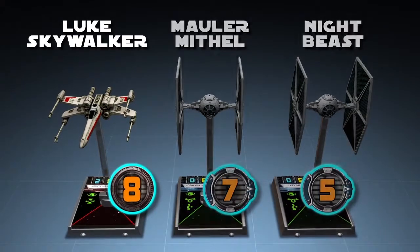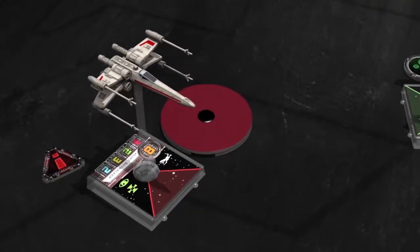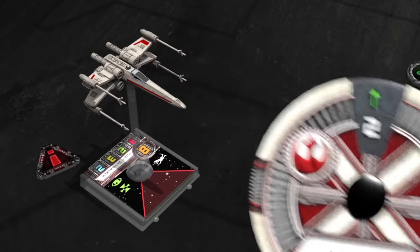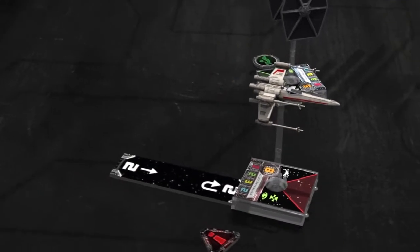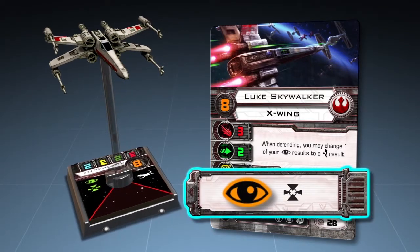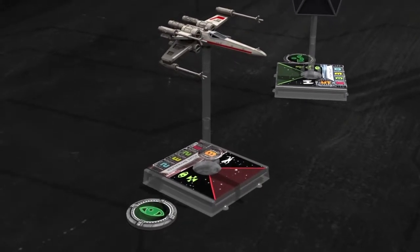Luke Skywalker, with a pilot skill of 8, activates last. Luke has one stress token from a previous round, which can only be removed by performing a green maneuver. The Rebel player has chosen a straight green maneuver with a speed of 2. Luke's X-Wing follows the path of the corresponding template and immediately removes one stress token. With the stress token removed, Luke can now perform an action. The Rebel player chooses a focus action and places a focus token next to Luke's ship. Focus increases a ship's chance of hitting when attacking, or decreases its chance of getting hit when defending.